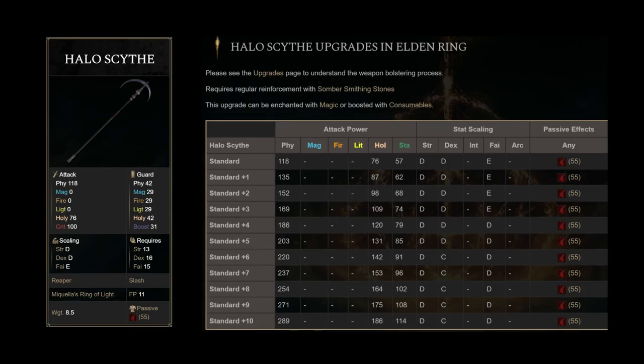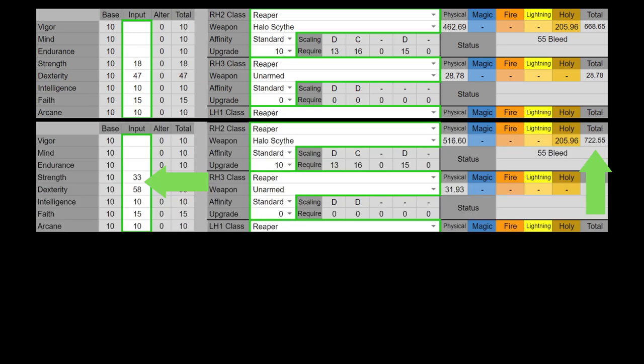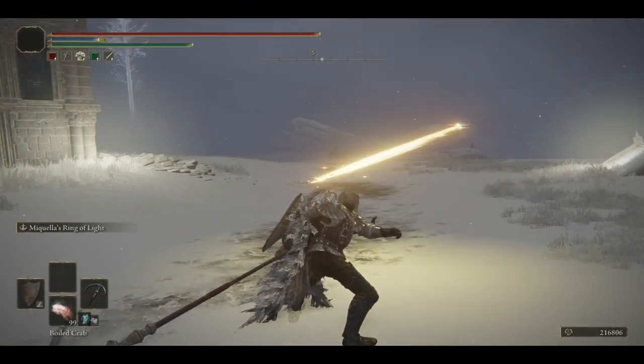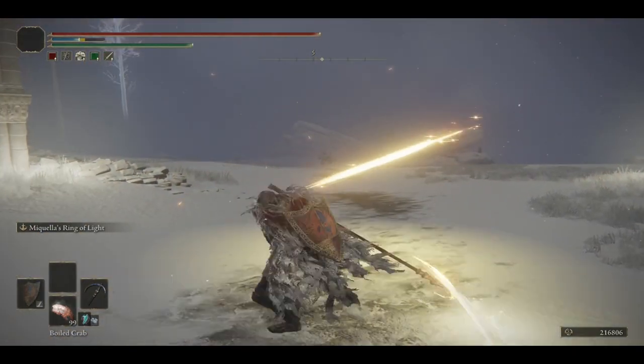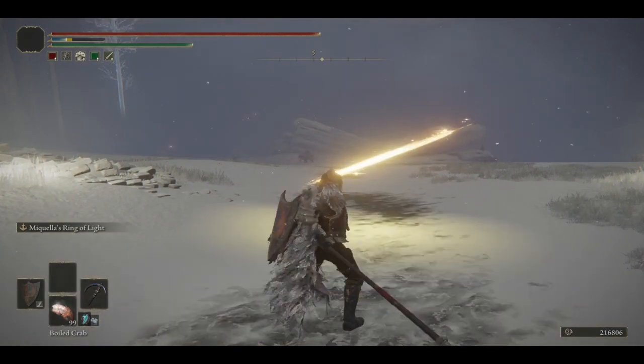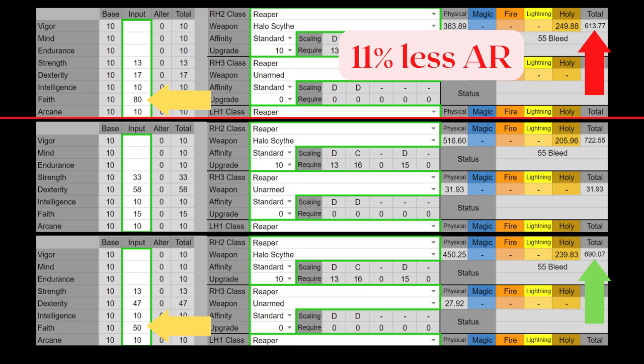First up, the Halo Scythe scales best to Dexterity, and even with more stat points, it gets the highest AR with a slightly quality distribution. However, this is not the recommended distribution for the Halo Scythe, as its weapon art, Makila's Ring of Light, only scales to Faith. If we take a look at the difference in AR with the same level of stat investment, we can see that you're only losing 4.6% AR. If you only care about the weapon art, obviously just fully invest into Faith — you will get much less AR though, so if you do attack with the Scythe, the Dexterity-Faith version can easily do better.